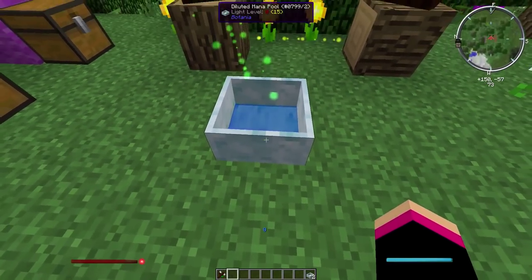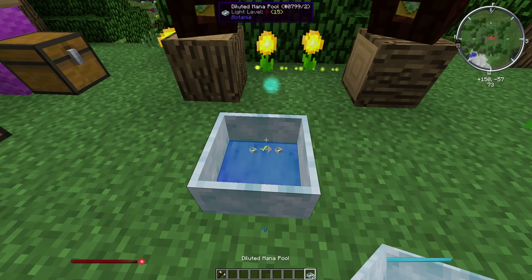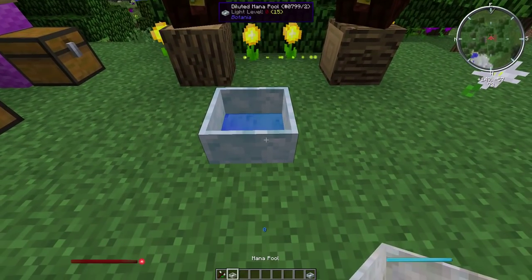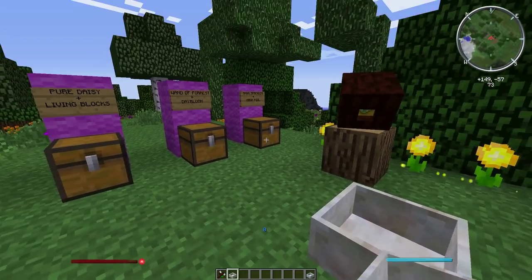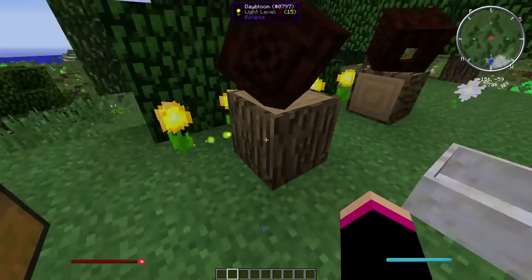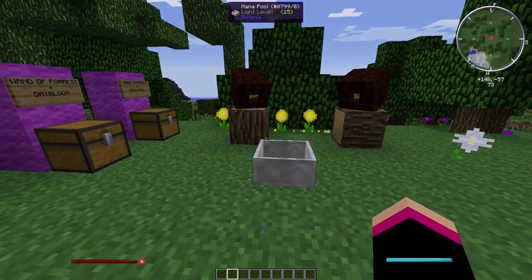This is the mana inside it. What you need to do is wait for the mana to collect, and you can see the tick in the middle which means you can throw one of these in and you will get a mana pool out of it. You want to destroy that diluted one and have the full mana pool instead, as it holds a lot more mana, which you need for certain recipes and crafting things later on.